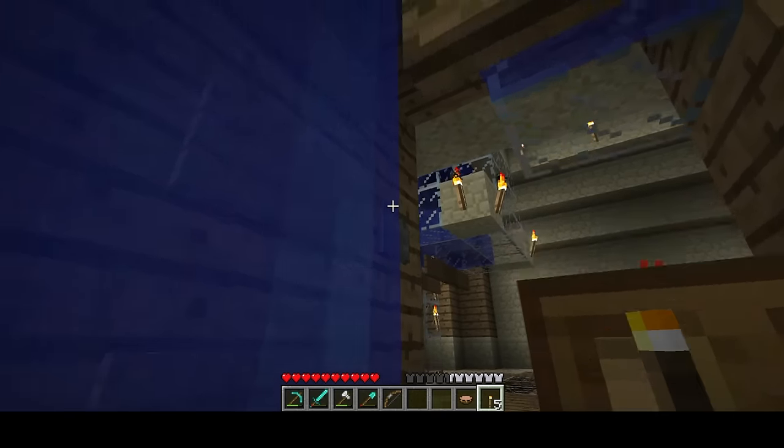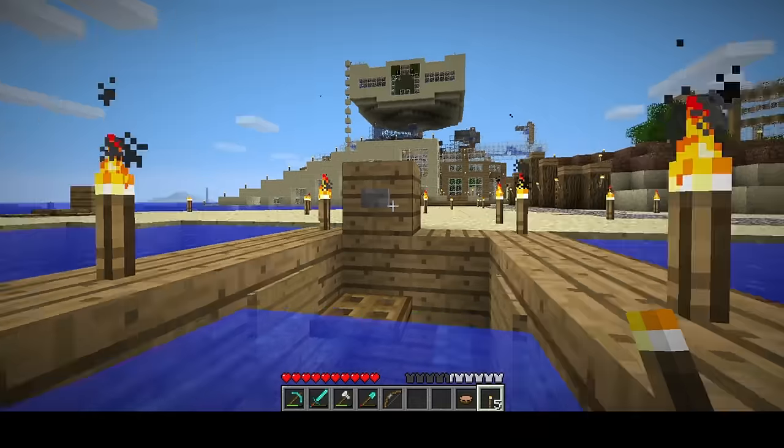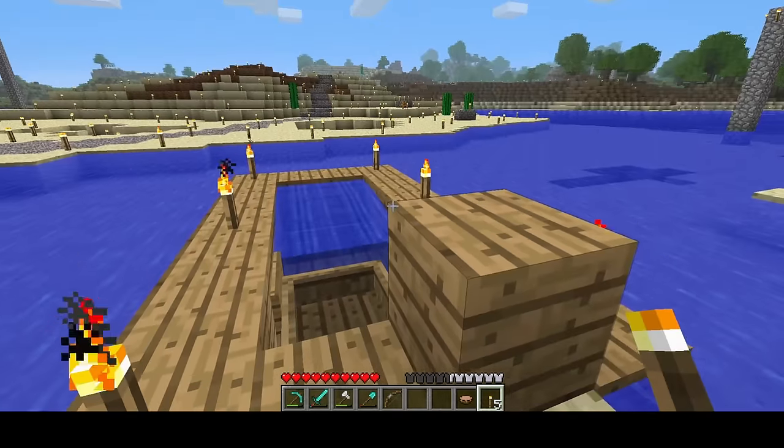Hop back in the boat, press the button, and then the boat can rise — because boats rise in water in beta. This is a boat elevator, in case you didn't notice. I kind of came up with it by myself, figuring things out. It's a bit janky, but it works.